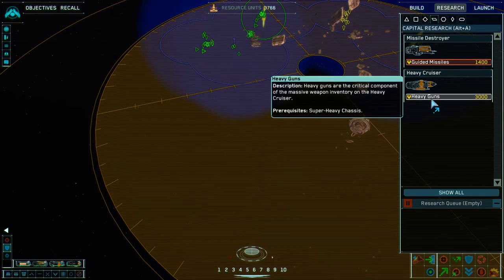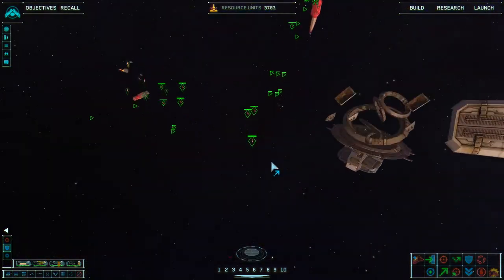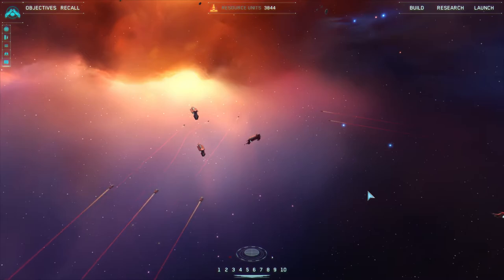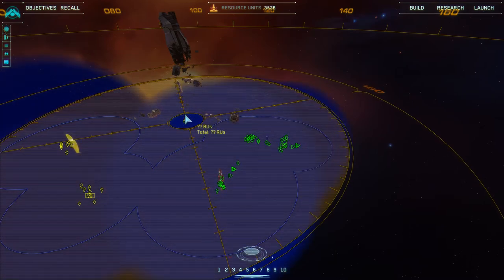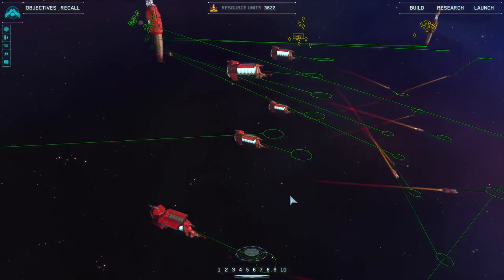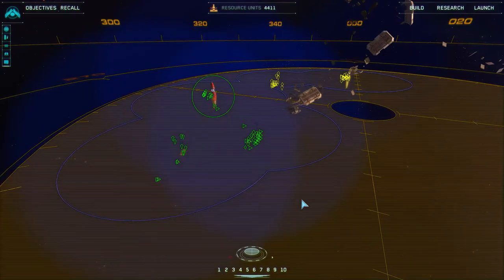As soon as my first destroyer pops out, new capital ships are available. I'm going to attack again. You can tell that as the game goes on, the amount of time between attacks gets less and less. You always want to keep at least some interceptors and attack bombers available as a Homeworld 1 race, because the attack bombers can do a pinch-hitting job at destroying destroyers.